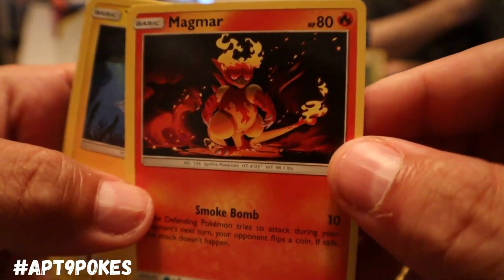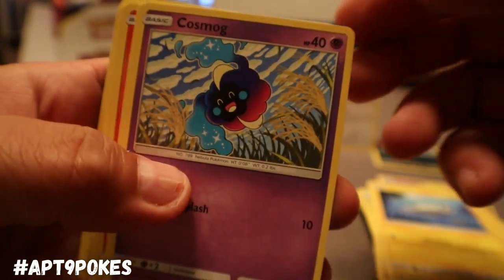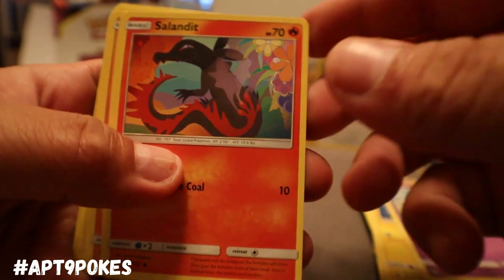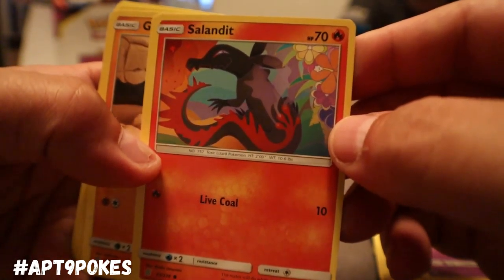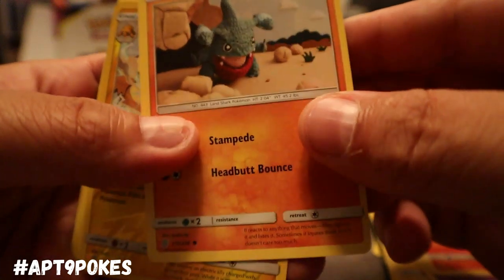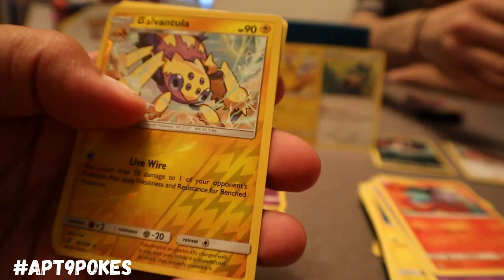We got Magmar, we got Tynemo, we got Cosmog — the 40 hit points one, I think I have a better Cosmog that can at least draw a card. Salandit, we got Gible — another one of those kind of hacky sack-style art pieces.